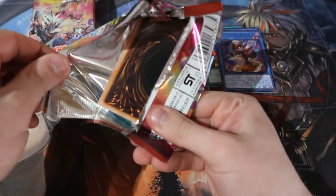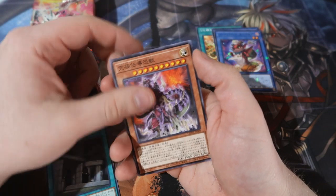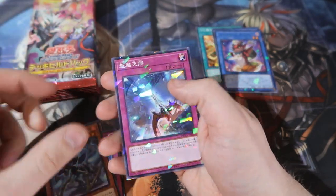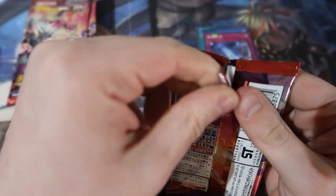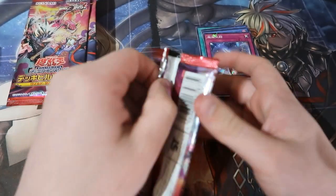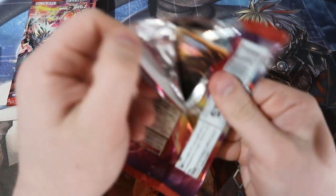The super rares and the ultra rares are gonna be harder to pull. The shatter foils are the standard rares and they're the ones that you don't really want to pull - they're not worth anything. If you guys want to get money, you want to go after the super rares and the ultras.